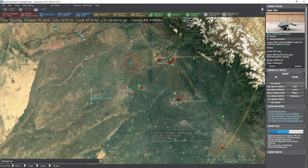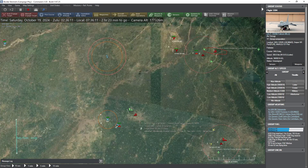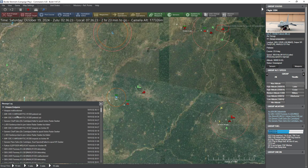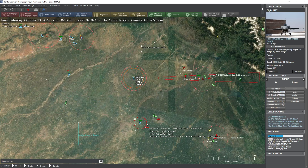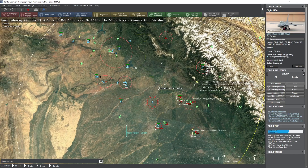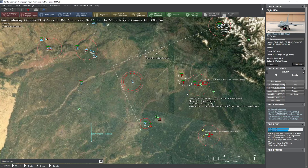No sign of any new enemy fighters — that might be all they want to send up against us. We've got two hours and 23 minutes left in this scenario. Was that a hit on the target or a miss? It malfunctioned. These guys reached bingo fuel. How much fuel do these guys have left? Not a lot — I don't know that we're going to have enough to get them down to that southern target.